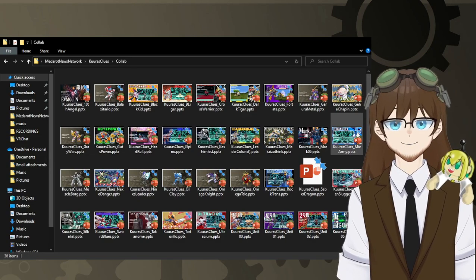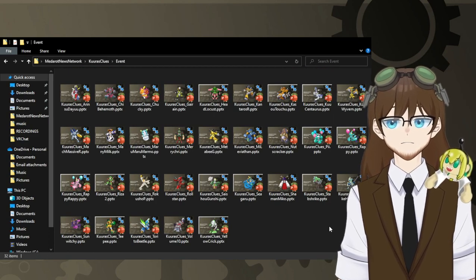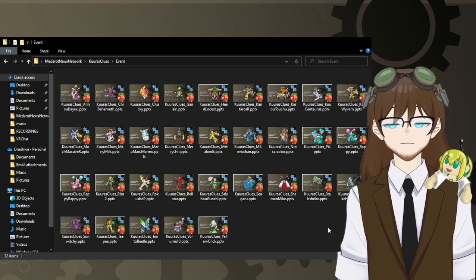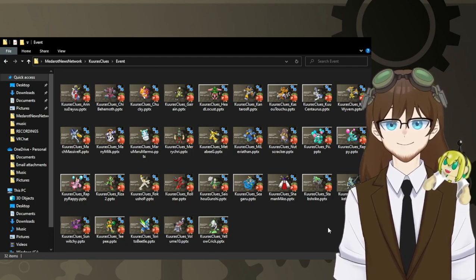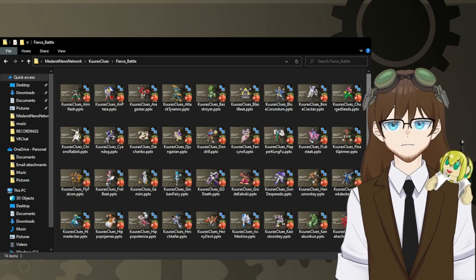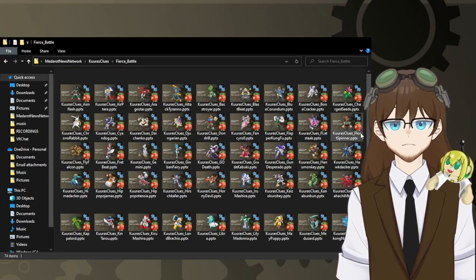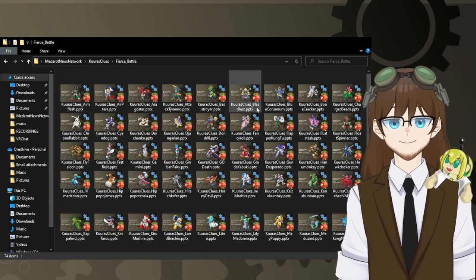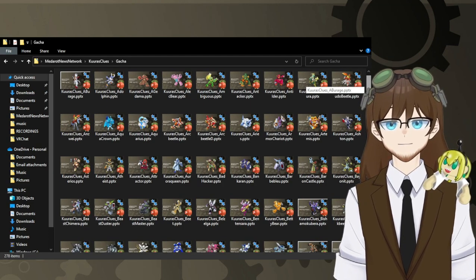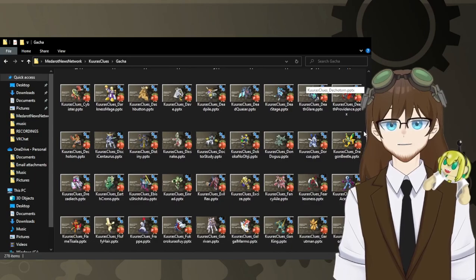Collab folder — of course, all the previous collabs we've had through the years: 38 models there, all of them filled. Event rewards — pretty much anyone we got as a free model for participating for any reason. That's everyone here. Fierce battles — pretty much anyone that could be farmed indefinitely when their cycle came around: 74 of those as of current. Gotcha models — obviously, pretty much anyone you could get from the standard pool or unlimited pickup, all organized alphabetically because I like things neat.